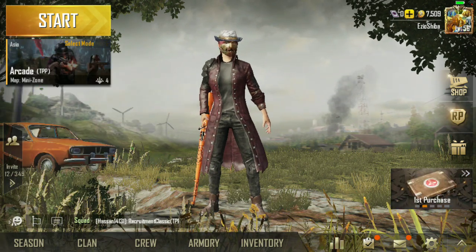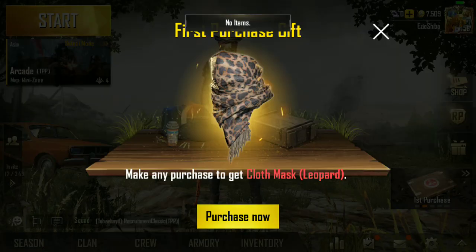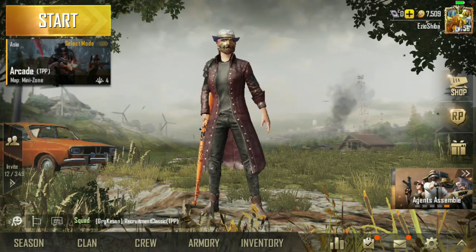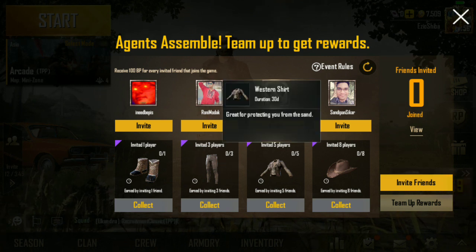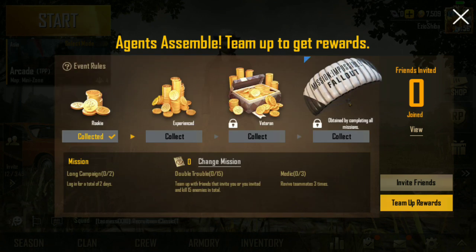All you need to do is go to the events area on the bottom right corner. There is a section called 'Invite Friends' where you can invite people to earn some rare items, and below that you'll find the team up rewards.